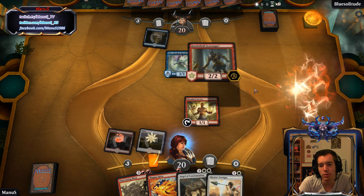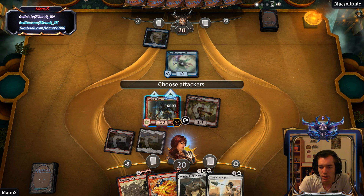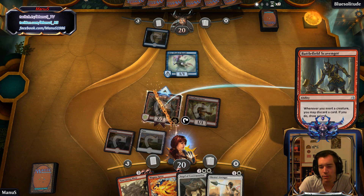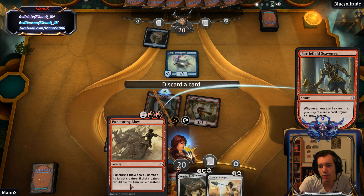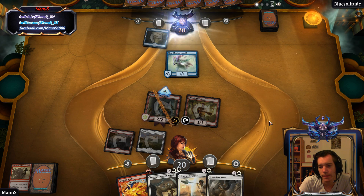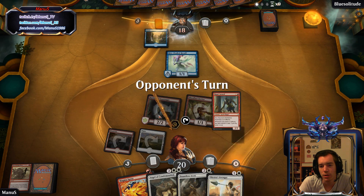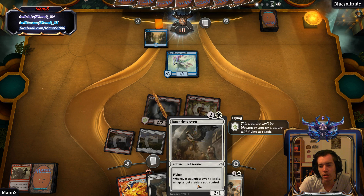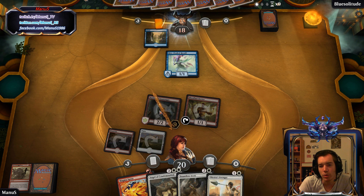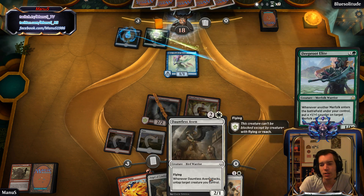I'll just put this out and use it on that guy. Exert that guy to hopefully find stuff. And I guess all this card cycling will blow. That is potentially convenient, because if we find a land next turn we can... actually we can't really do anything yet.